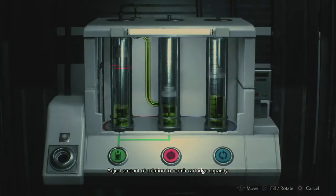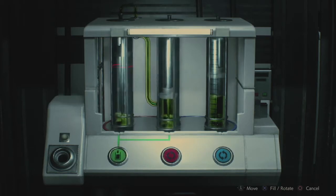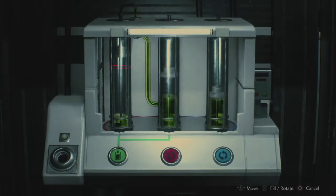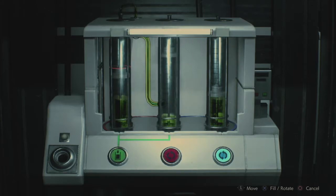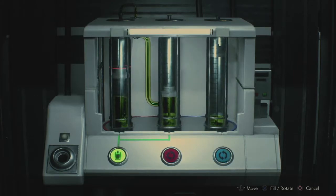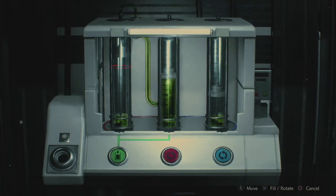So: blue, red, green, red, blue, red, blue. Then blue, red, blue, green. Then blue, red, blue, blue, blue, green. Then blue, red, green. That looks right visually — I don't know if it actually is. The guide is right. I'm going to need to memorize the execution of this puzzle whenever I get around to trying to go for S+, if I ever do that.